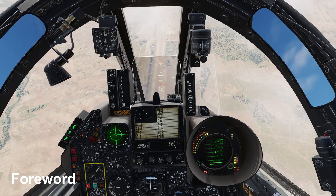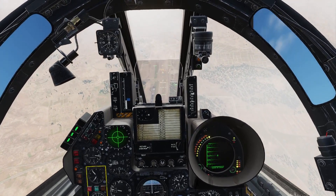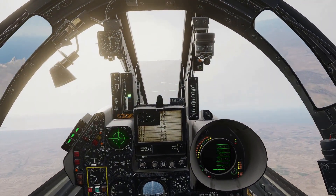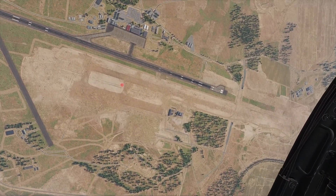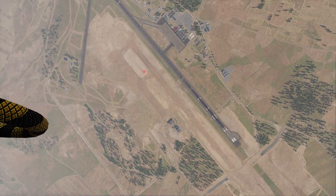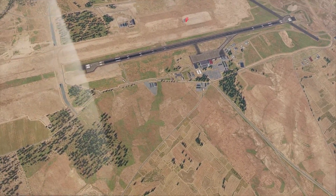Hi! Today we are going to talk about how to effectively engage ground targets in Mirage F1. Since it doesn't have computerized aiming sights or weapon release cues, all the targeting relies on skill of the pilot. Once mastered, it is very satisfying and actually improves aiming with CCIP reticles in more modern jets.